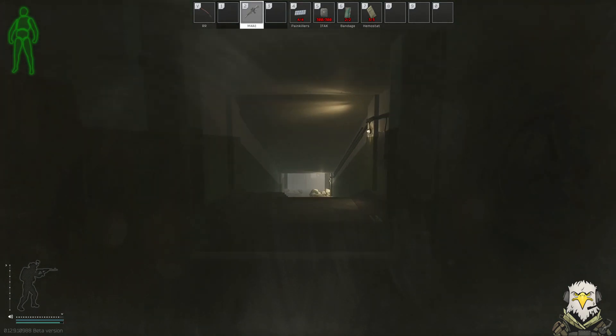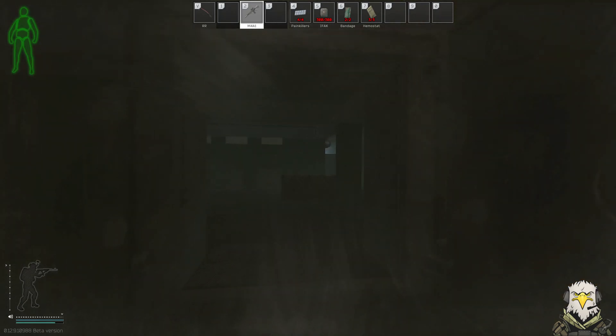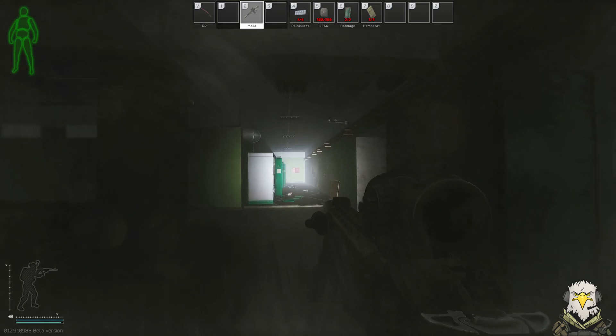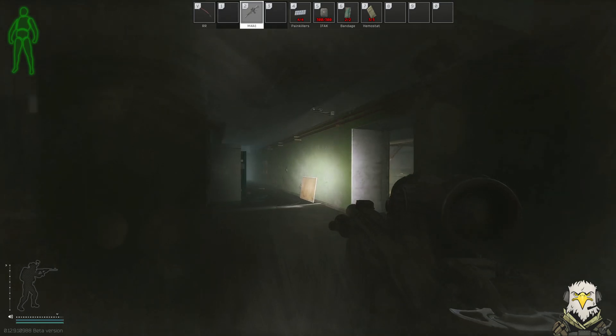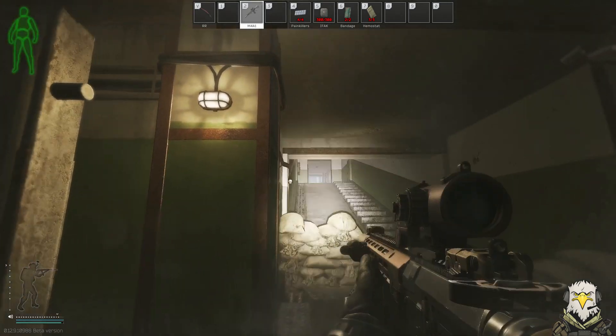Go straight down the ramp into the bunker system, take a right, and enter the main hallway. We've come down the ramp, took a right, straight into the hallway, and we're going to go straight down in this direction. This is also where you turn the power on for the D2 extract — that's the power switch. We're going to open this door, and this is the control room area you need to find.